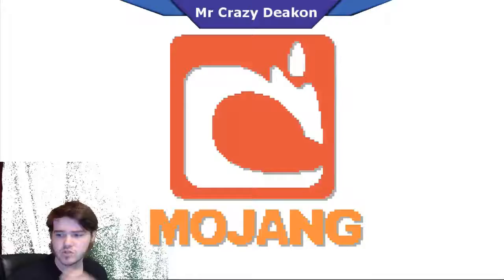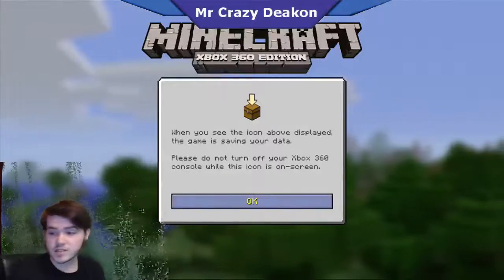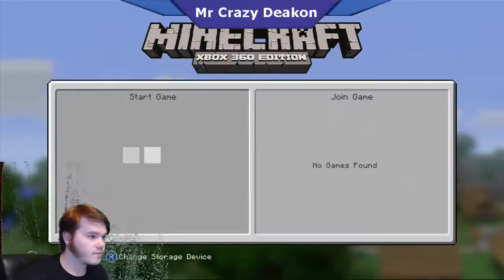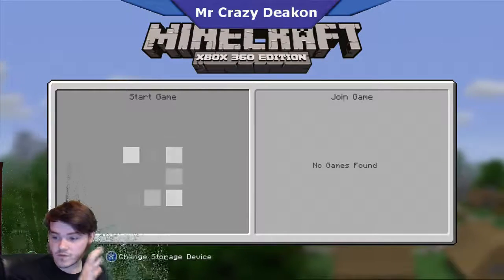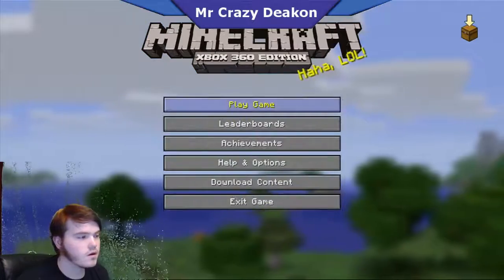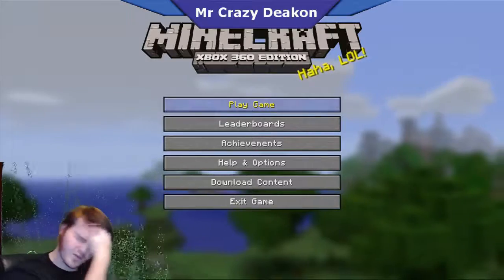First I'm gonna show you how to get the original tutorial world, at least parts of it. Okay, so it is the very first original one. Now you hit play game, hit play, continue playing offline. This is how it looked the very first couple days it came out on Xbox 360. Sorry about the janky intro, I had to mess around for a few minutes.